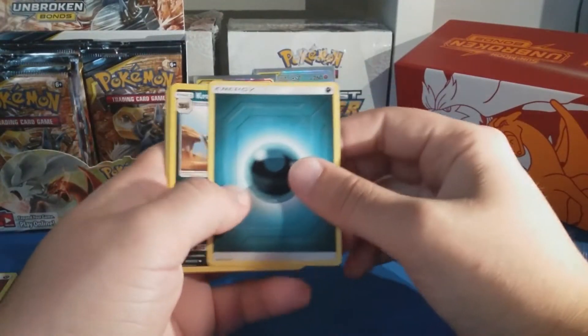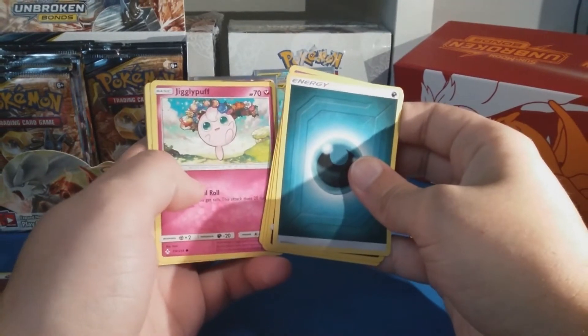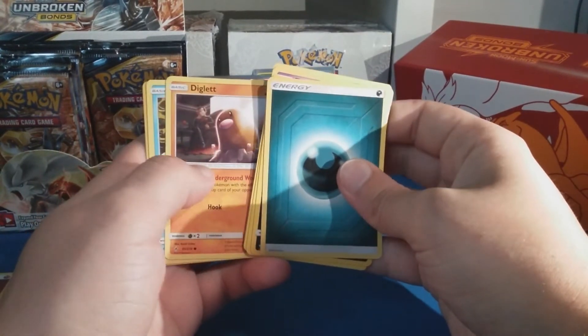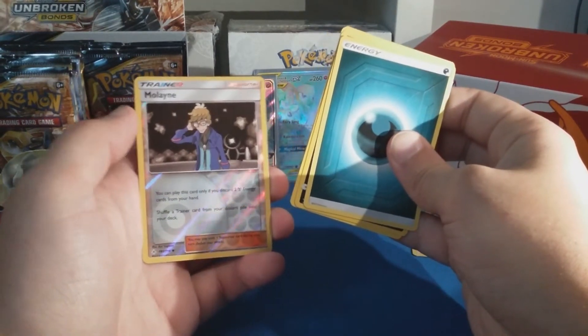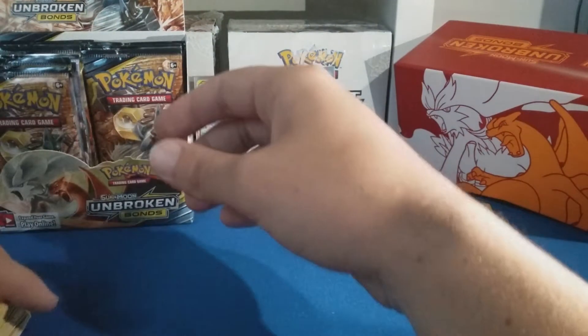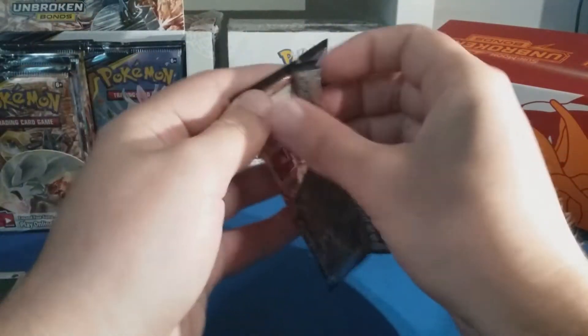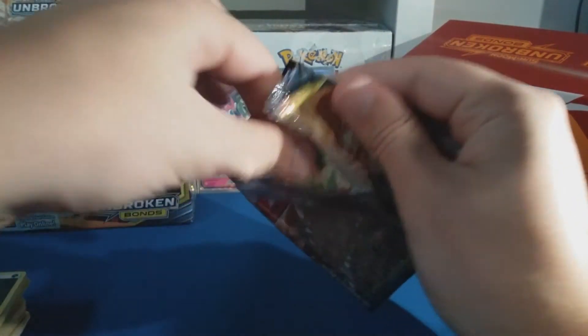Dark energy, Croagunk, Beast Bringer, Hitmontop, Zubat, Jigglypuff, Bellsprout, Diglett, Poliwag with Geovining — and a Malane... I don't know how you say it — and an Aggron rare. Let's go! Six more packs it looks like.